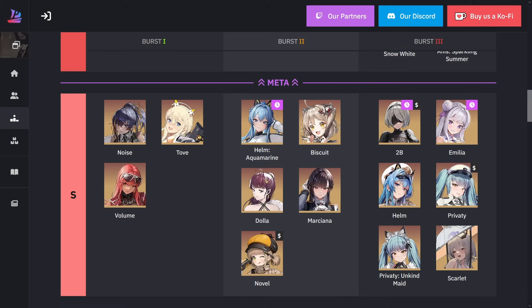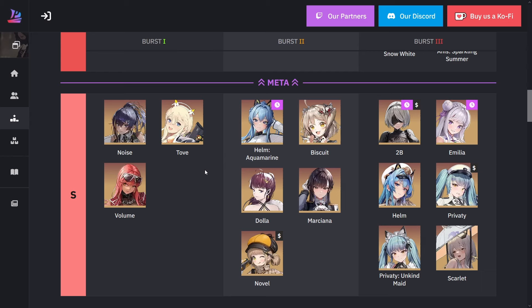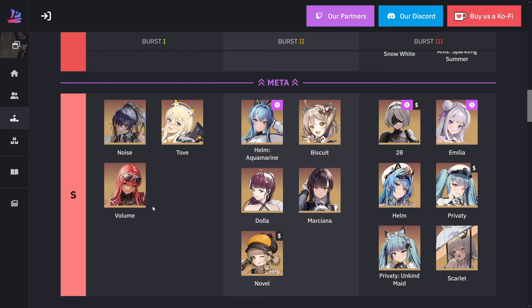Looking at S rank now: for burst one we have Noise, Tove, and Volume. Tove is actually a good unit, but there is just so much gambling with her. Even though the matches only last three minutes, it's very hard to constantly keep all of her skills up. It took many resets in testing just to have the whole three minutes of constant buffs going. Noise and Volume provide healing and burst cooldown regeneration — I don't think they'll ever leave the top rankings.